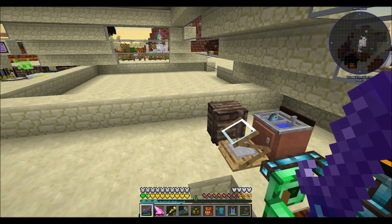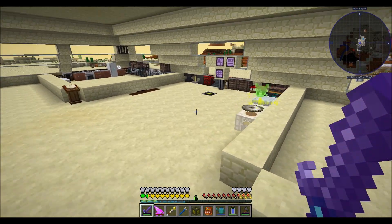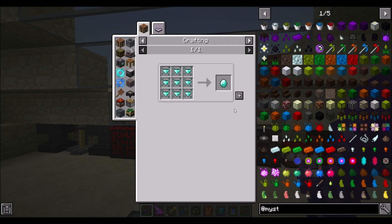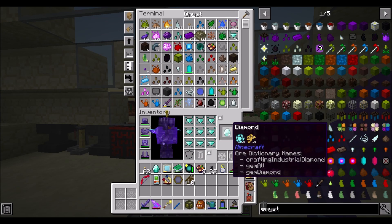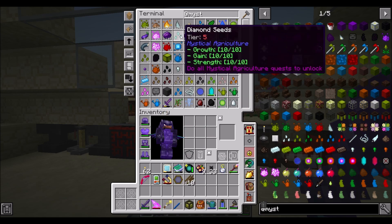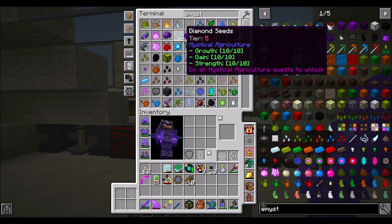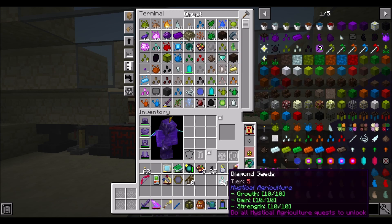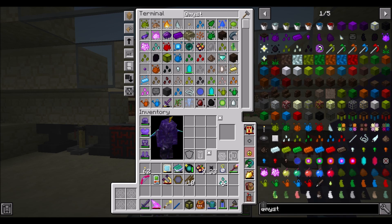Hello everyone, this is Direwolf20 and welcome to episode 89 of MC Eternal. Today I've got what I'd call a relatively but not obscenely large number of diamond tier 5 seeds. I kind of stepped away from my desk for maybe an hour or two, left the game running by mistake, and came back to find a good stack, a quarter-ish stack, and a third of tier 5 diamond seeds - growth, gain, and strength 10/10/10.